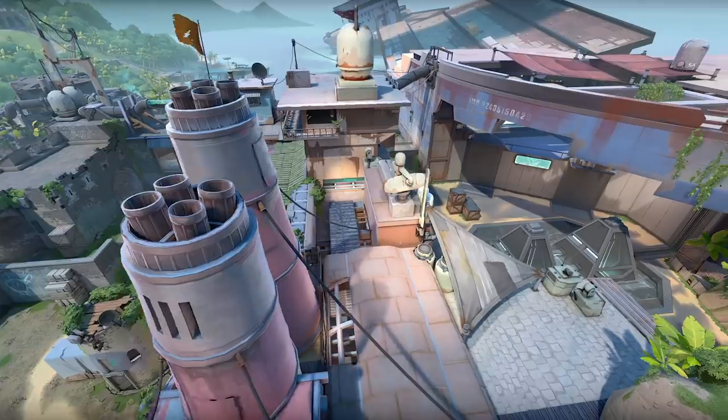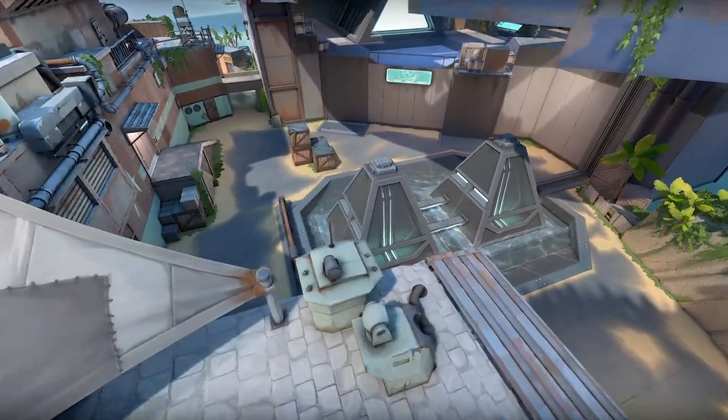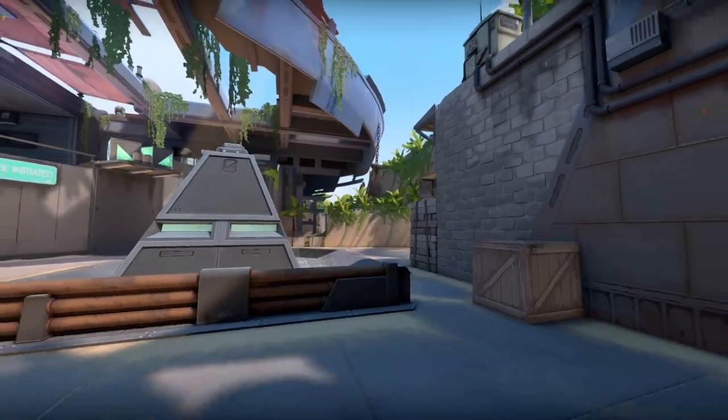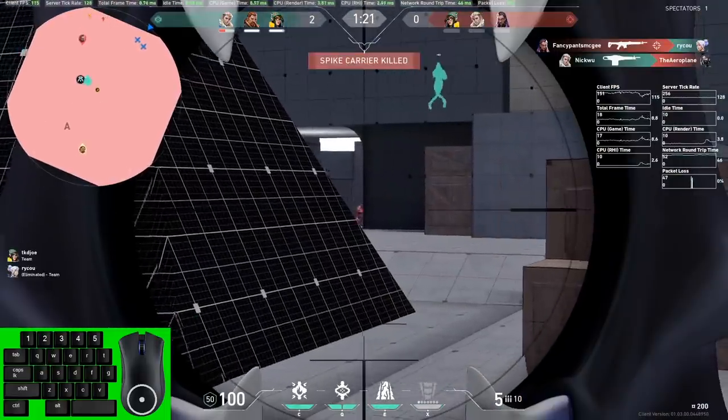We actually had an old prototype map that had a pyramid on it. We ended up trashing that map, but the pyramid had some really cool gameplay around it that we were enjoying. For A site, it was like two pyramids are better than one — drop them in a giant square and see what happens. As the site shifted around, the size got reduced, cover shifted. That half wall between double doors and the pyramids — the wood doors used to not exist. You had this super long head-peek fight all the way to mid crates. But the pyramids never really changed; they were just this constant that had great gameplay from the get go.